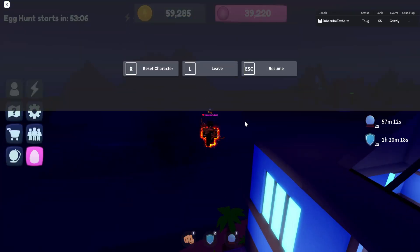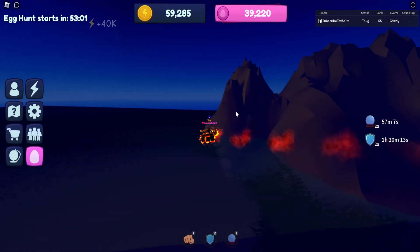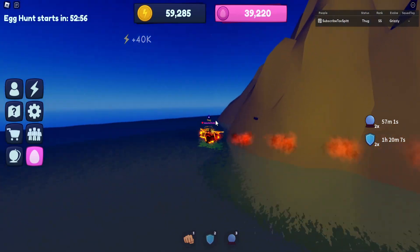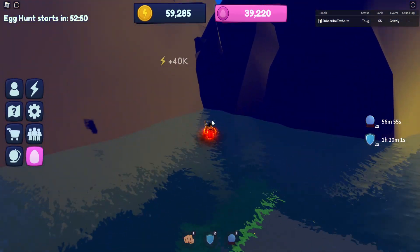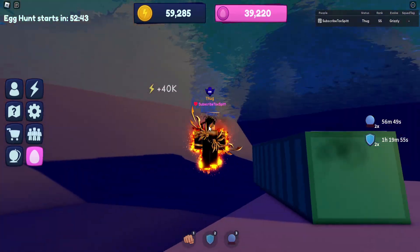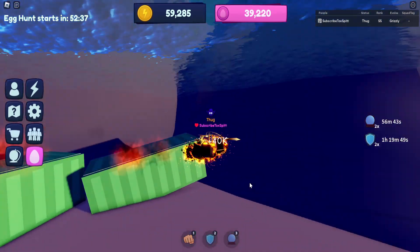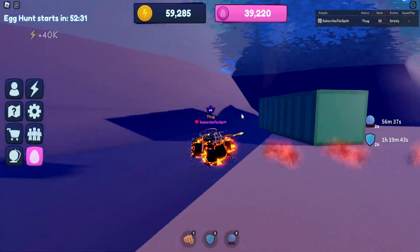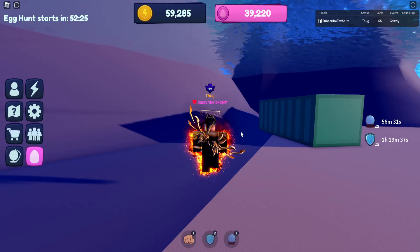The second strength egg is behind the spawn, past a big mountain. You fly, swim, or walk through the water to get behind the mountains. Once behind, you'll see a pretty big opening. Below the water — so turn off walk-on-water if you have it — there are a few green containers and the egg is somewhere in that area. Just fly or walk around and you'll find it.